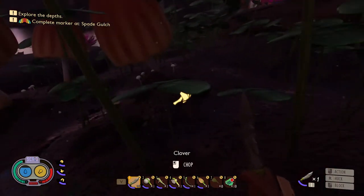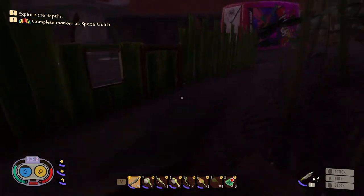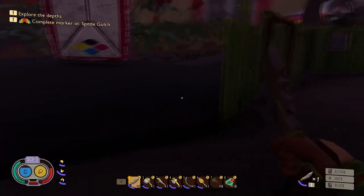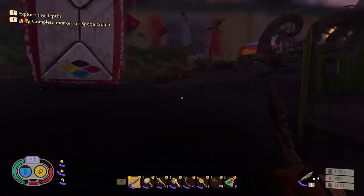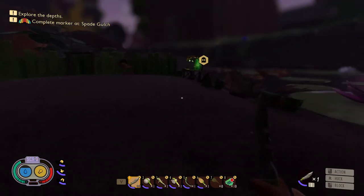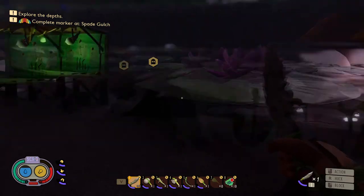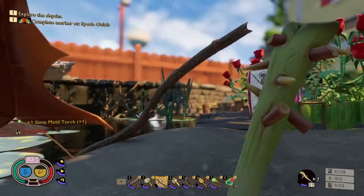I bet we dropped our torch down there for whatever reason. Just trying to watch out from being attacked by lovely friends that might come and harass us. I know the door isn't doing any good without the wall being finished, but that's what we have. I know where the slime mold is — I'll go get that, come back, go back down, dig it up, and try to find some more bones. It's almost time to sleep.